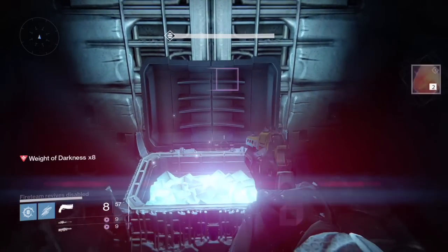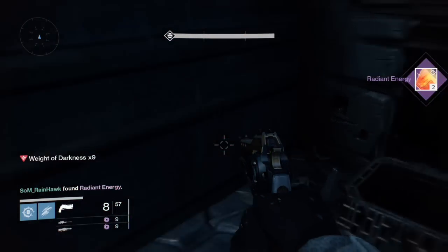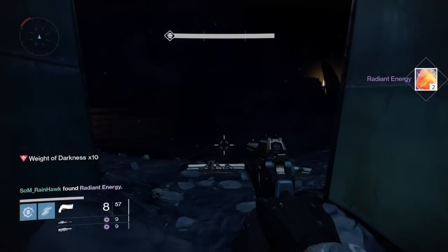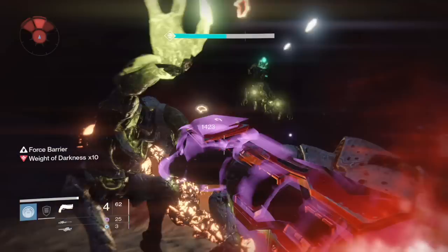As you saw there, I bagged myself two radiant energies. I had a bit more luck with my Titan as I got two radiant shards and the Mark of the Pit, the Titan vanity piece. I'm going to let the rest of the video run, which shows me wiping with my Titan and getting the chest again.